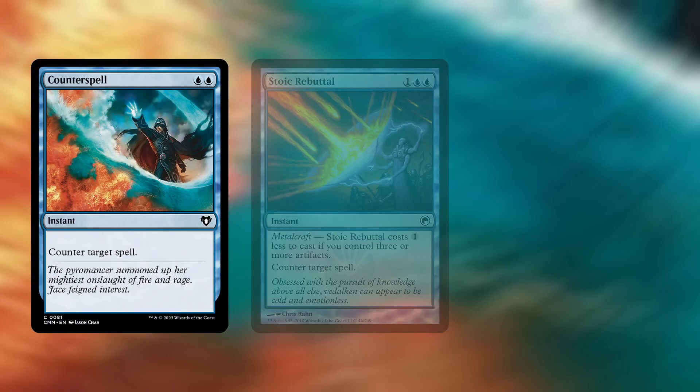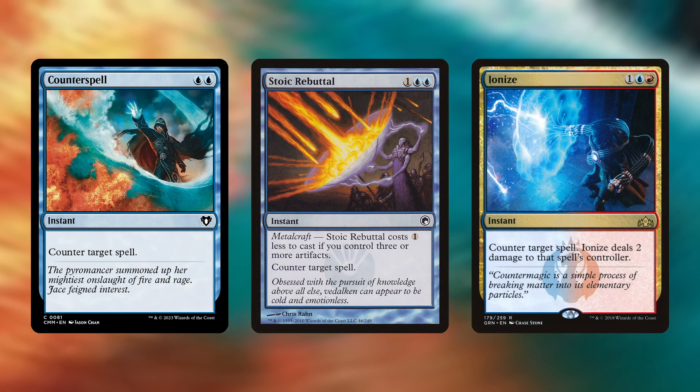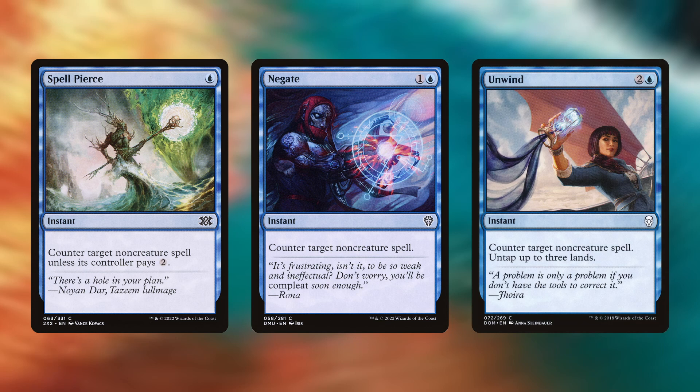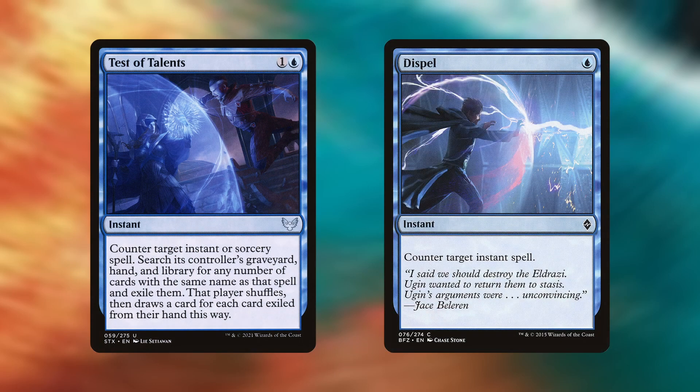For general counterspells we have Counterspell for 2 blue, Stoic Rebuttal and Ionize both for 3 total mana — Stoic Rebuttal can be cast for 2 blue if you control 3 or more artifacts, and Ionize deals 2 damage to the controller of the countered spell. To counter non-creature spells we have Spell Pierce, which counters a spell unless its caster pays 2 generic mana; Negate, simply countering non-creature spells for a generic and a blue; and Unwind, which can untap enough lands to pay for itself. Finally, Test of Talents counters an instant or sorcery, and Dispel counters just instant spells. Given Commander is a singleton format, they should still serve to protect our commander in a large number of cases.